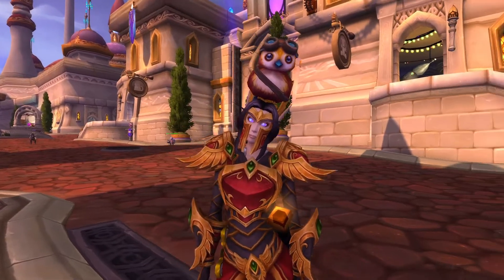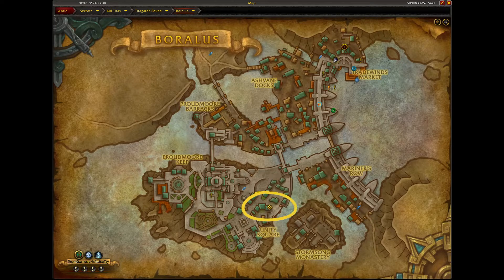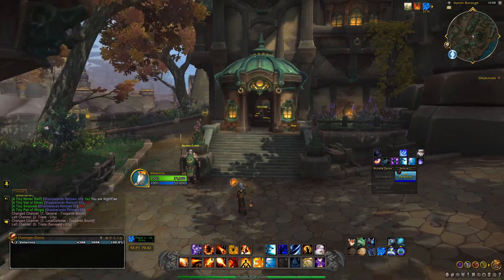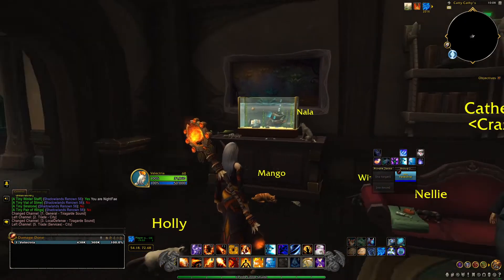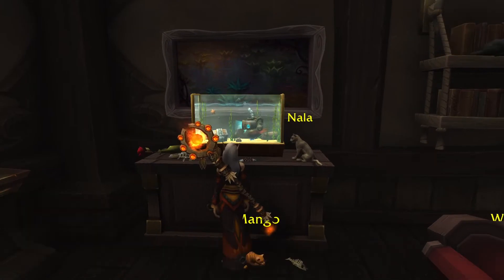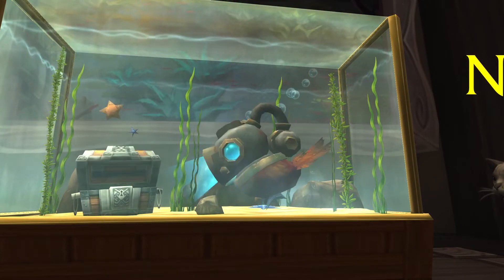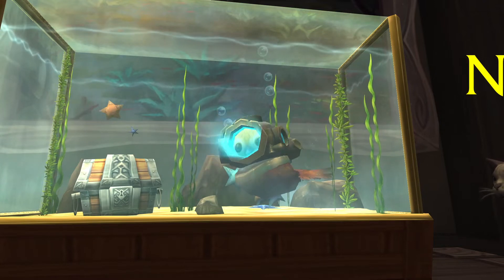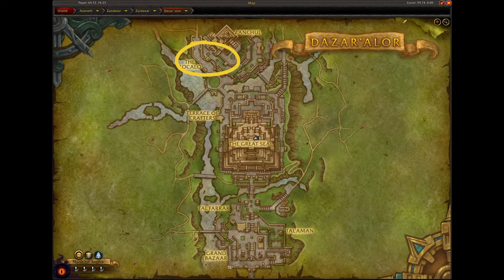Now we're jumping to Battle for Azeroth. Starting with the Alliance side — head to Boralus and find this particular house on the map, where you'll find a Pepe wearing a diving helmet. Horde players can come here too, but it'll be a challenge because there are guards everywhere, so be ready for PvP. Side note: the lady who lives here is definitely living the life — she has a lot of cats.